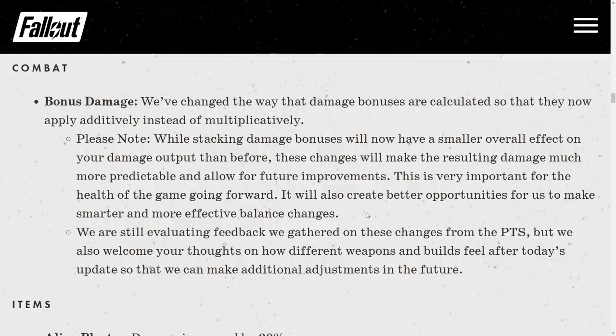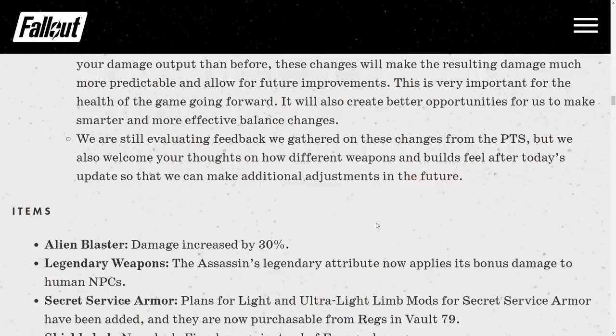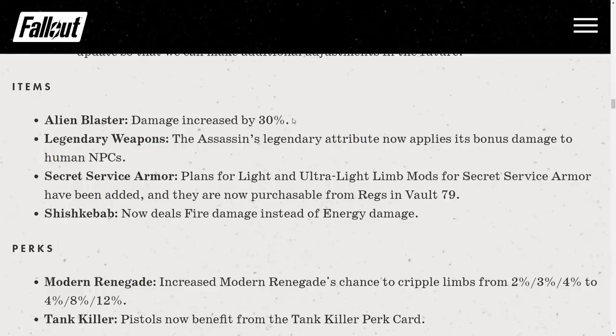This is very important for the health of the game going forward and will create better opportunities for smarter and more effective balance changes. Feedback from the PTS is still being evaluated. Items: Alien Blaster damage increased by 30% — though it still deals almost no damage, it's a fun fact. Legendary weapons: the Assassin's legendary attribute now applies its bonus damage to humans in PvP, which is good but still a very poor legendary effect.